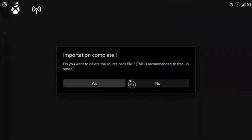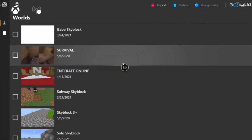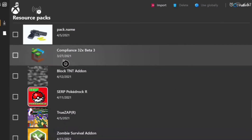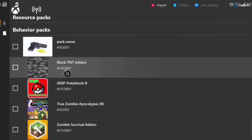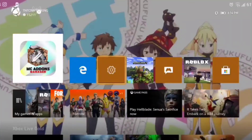It's installing — and it's done. I'll delete the file since I probably won't need it anymore after this review, though I've saved it if I want to use it in the future. I've applied both the resource pack and the behavior pack. Now let's load up Minecraft.